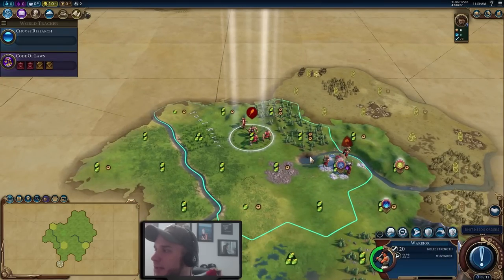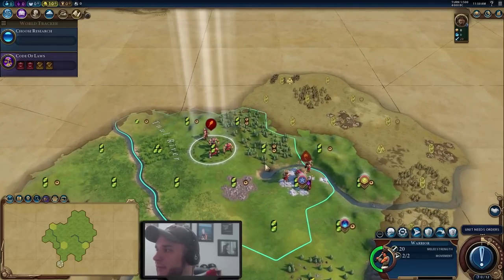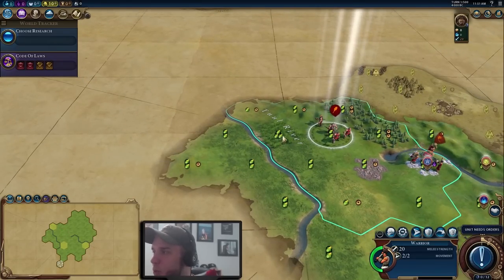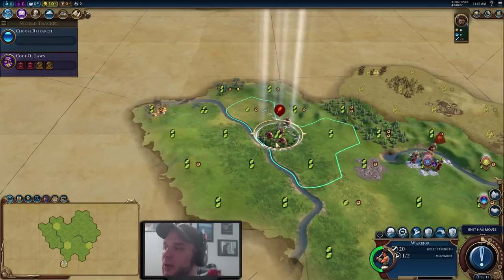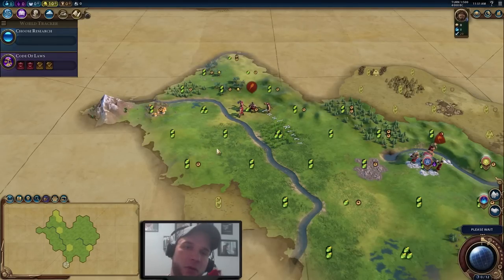With our warrior, let's go exploring. When exploring early, I take a quick look at the terrain — there are hills and forests here, and to the east it looks more flat, so that's the direction I'll head to maximize warrior movement. We did find a goody hut over there. It takes an entire turn's movement to cross the river, so we might as well go up one more step and cross over next turn.